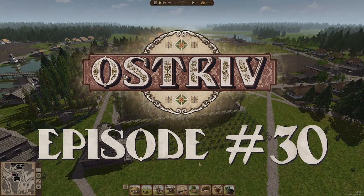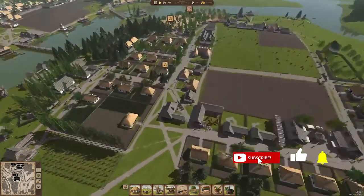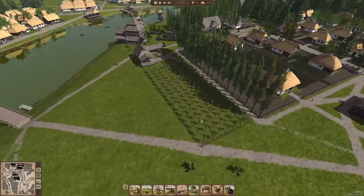Hello, welcome to episode 30 of our Ostrich Alpha 4 Let's Play. It is October of 1748. We did a little bit of decorating and improvements in the last episode.